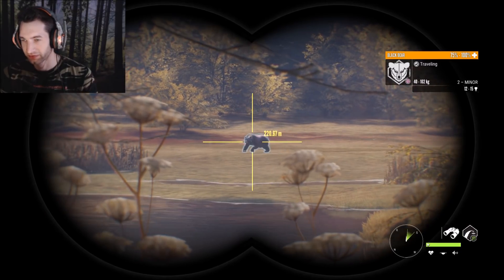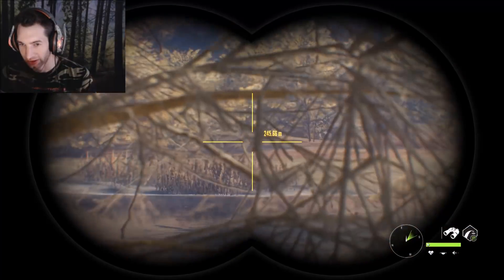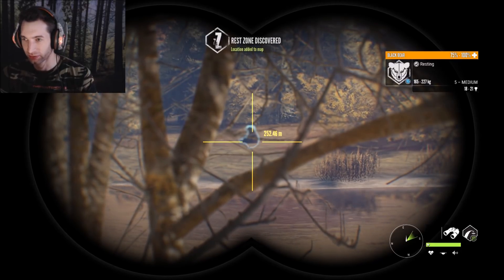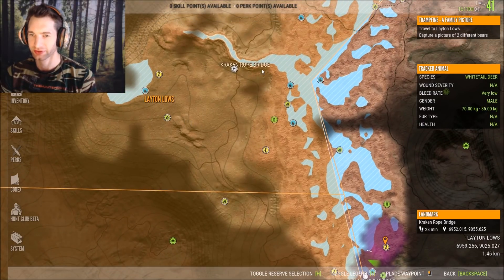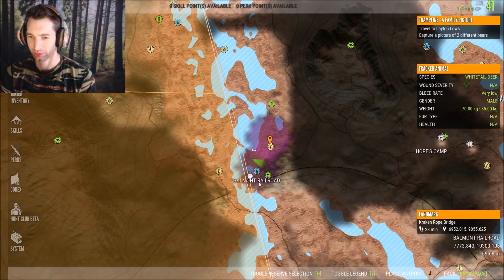This is one of the reasons why I like this spot so much - we just found our first bear, and actually we just found another bear over here bedded down right there. That's a nice one, 18 to 21 on that one. We're just south of Latent Lows; here's Latent Lows and here is Cracking Rope Bridge. You just go south along the river and once you hit Baumont Railroad, this is probably one of my favorite spots for black bear.